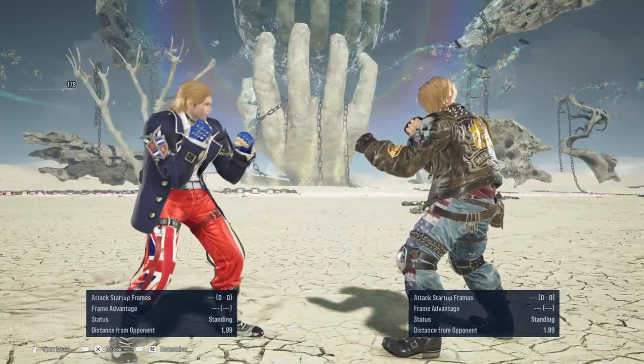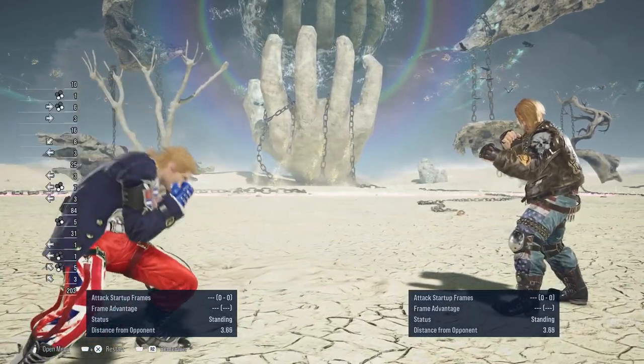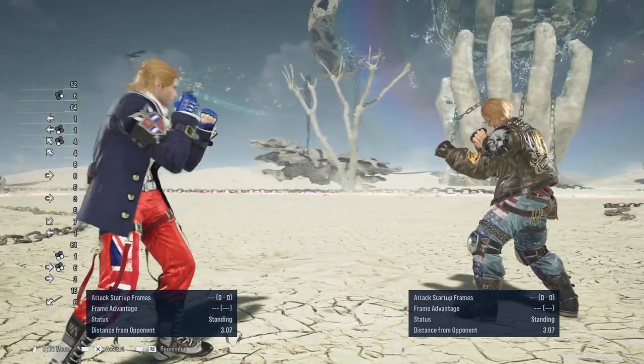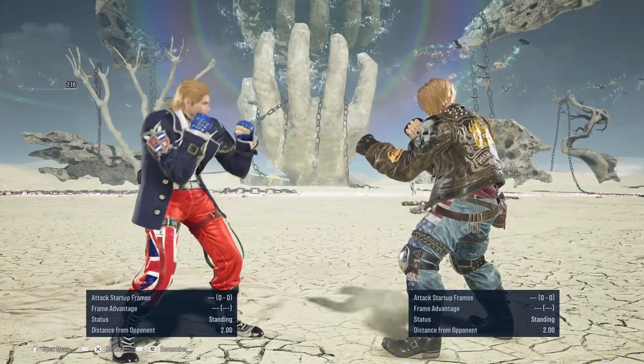You can also do this while in mine heart stance — you don't have to only do it from flicker stance or peekaboo stance. You can do it from your mine heart stance and still cancel out of your ducks, and they will work exactly as intended.